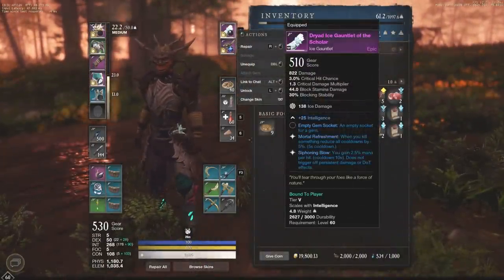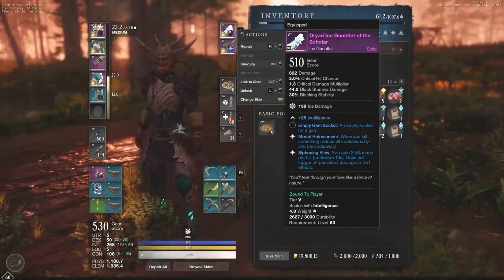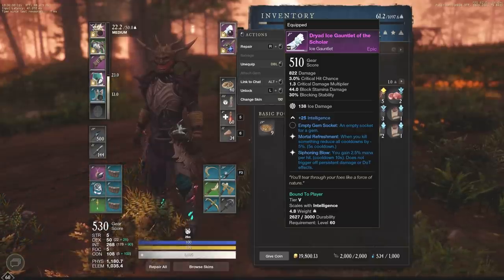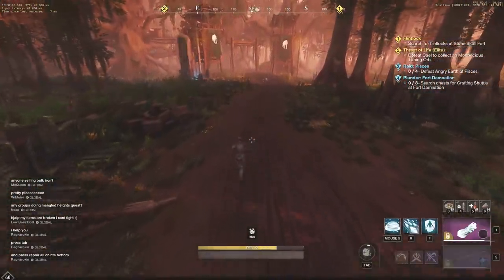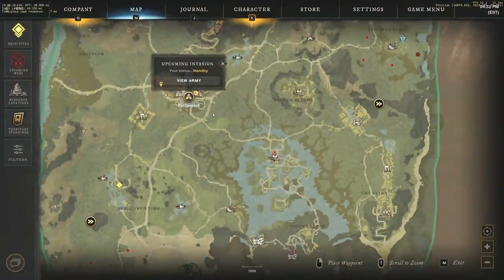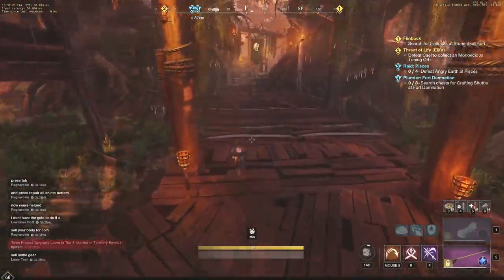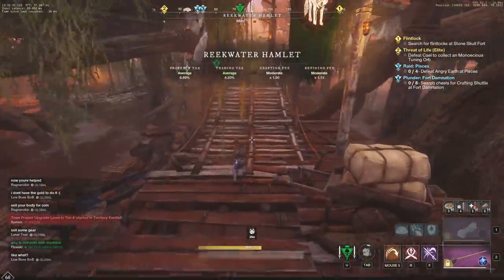Looking at the gem slot — I don't have anything currently in this Ice Gauntlet because it's one I recently got and plan to keep. If you're looking to put a gem in, the Opal is one option since it gives increased damage when low on stamina. But the biggest one is going to be damage when a target is CC'd. Searching through Cut Gemstones in the market — it's the Malachite: 12% damage against targets with an active crowd control status effect — slow, stun, and root. Definitely the gem to take when running the Ice Gauntlet.